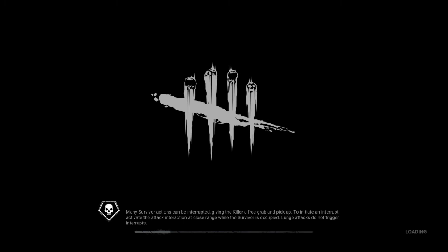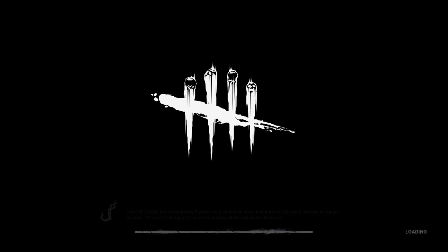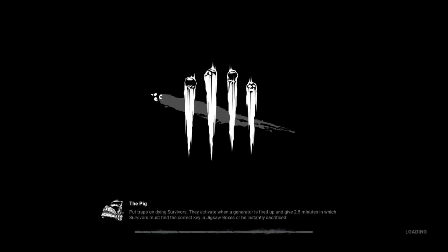We're recording this in the first week that the Silent Hill DLC is out. Things have been coded to send people to the new map a bit more often than ordinary maps, which wouldn't be too bad. The new map is very difficult to navigate for both survivors and killers, and finding the jigsaw boxes I assume is doubly so. I don't have an offering to send us there, unfortunately.